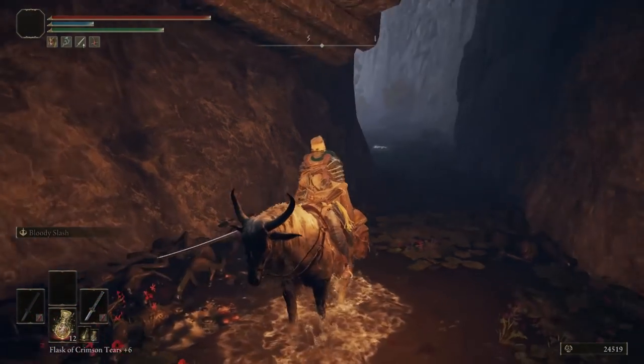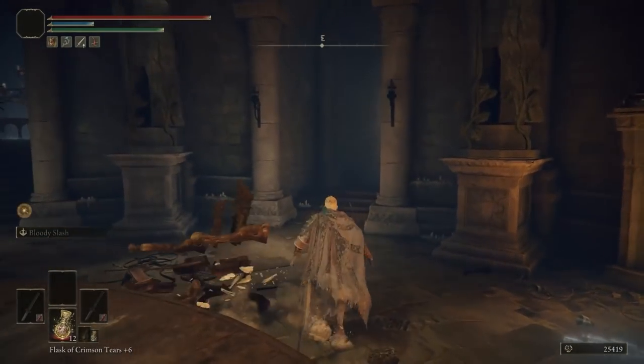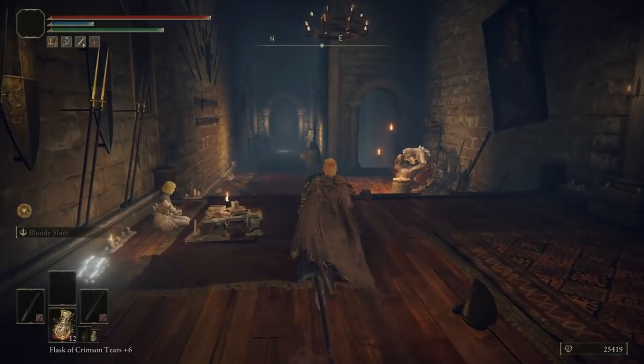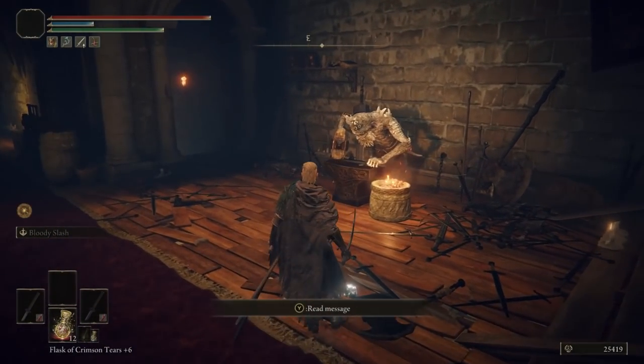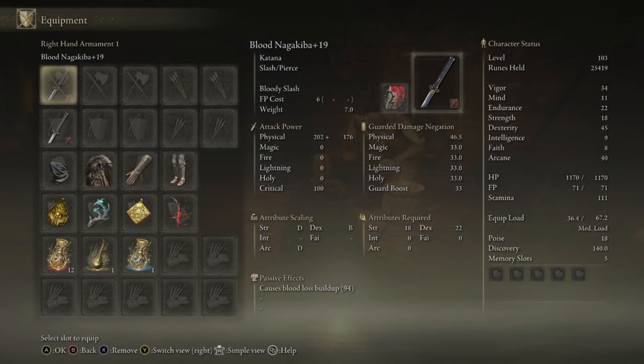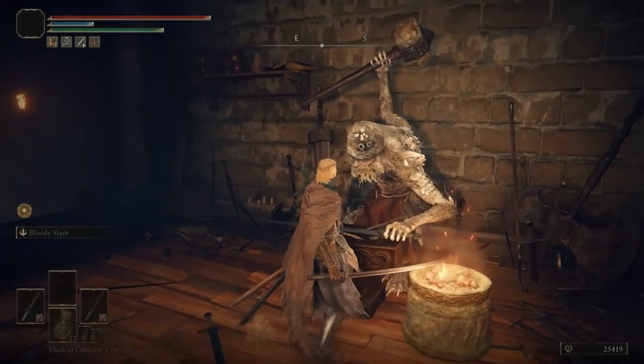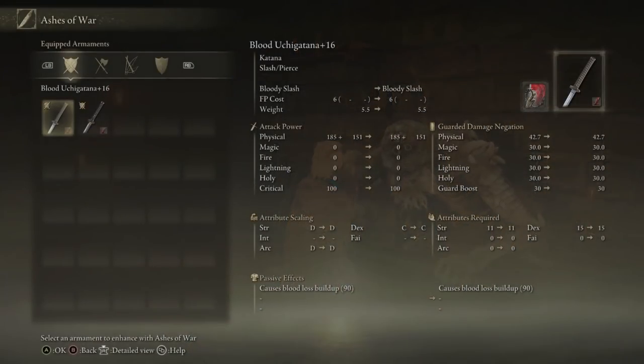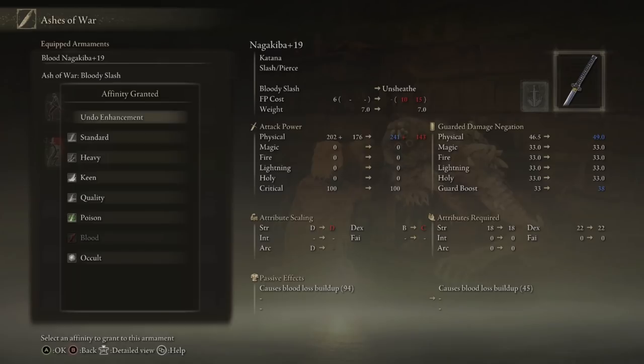When you have your weapon chosen — and it doesn't necessarily have to be a katana, you can use any slashing or piercing weapon — they'll do a lot of blood buildup damage. On the Nagakiba at the bottom here, you can see the bloodlust buildup is at 94, so it's extremely quick — like one or two strikes and the enemy's meter will be filled up. You come see this guy, go into Ashes of War, and click on Bloody Slash.